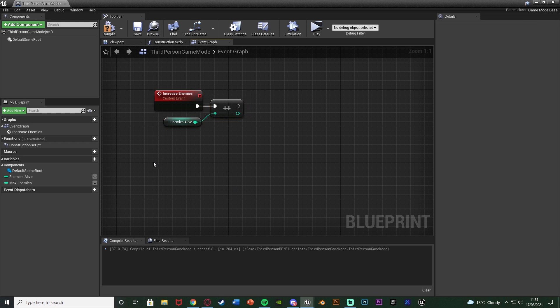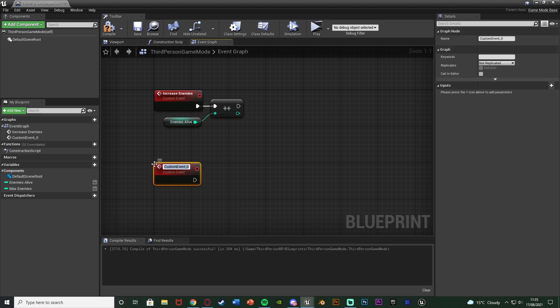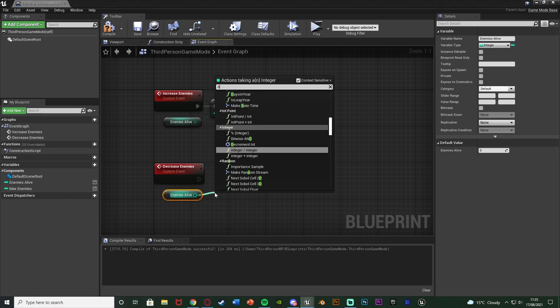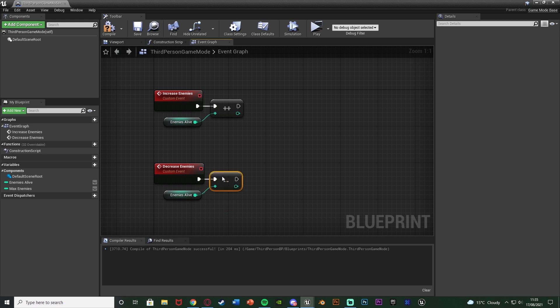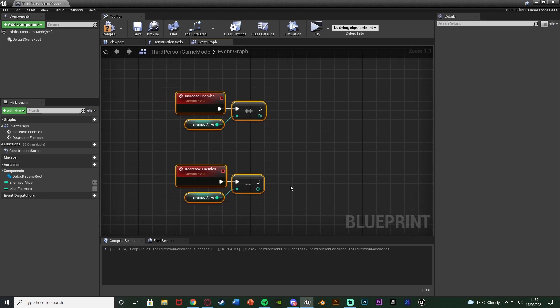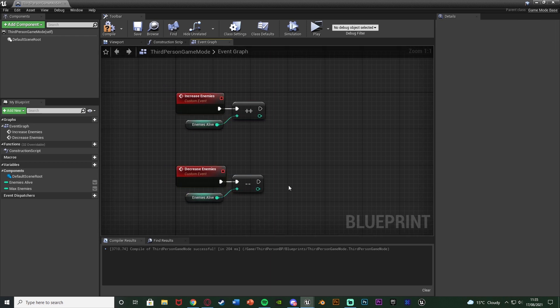For decreasing enemies we do the opposite. Right-click and add another custom event named 'decrease enemies'. Get 'enemies alive' again and use a Decrement Integer node. So when we spawn an enemy we call the increase event, and when we kill one we call the decrease event — keeping a running track of how many enemies are currently alive. Compile, save, and close.